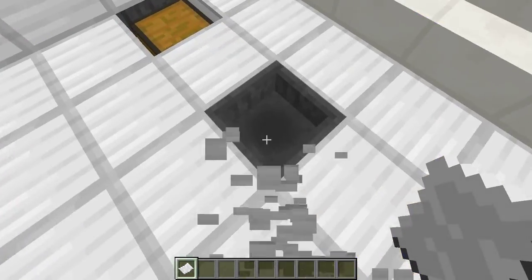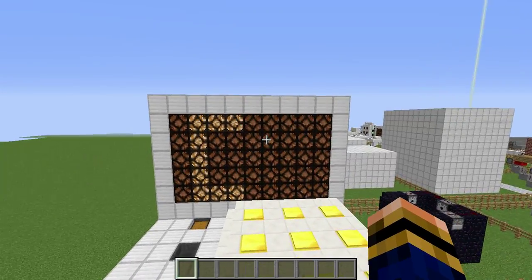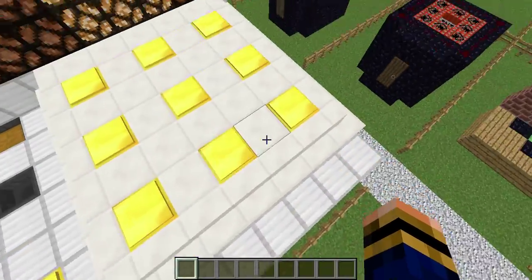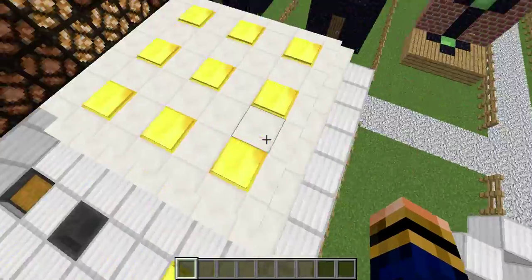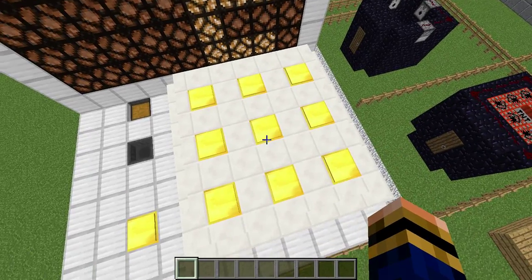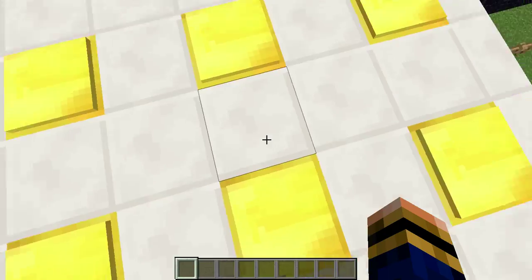I'll show you the big one first, then the little one. Let's put the card in and wait for it to register. It should say when it registers because I have the money sign come up. There it goes, it's now registered the money. We have our button display here, from 1 to 9. To get the money out you just step on the button you want. Let's go with 5.